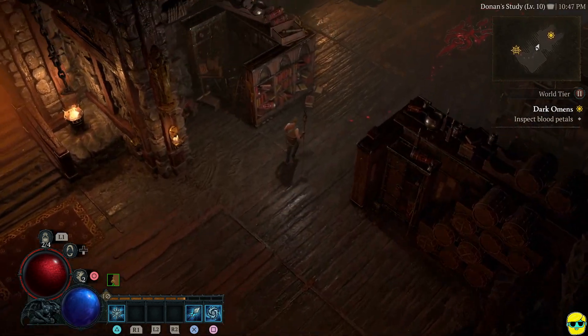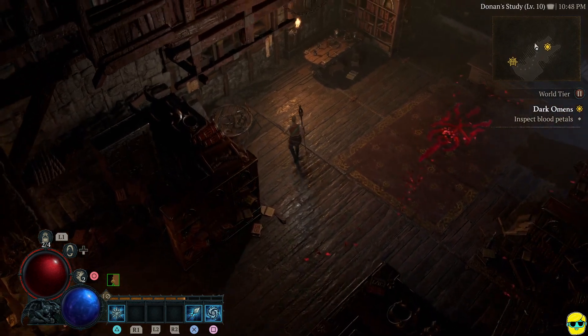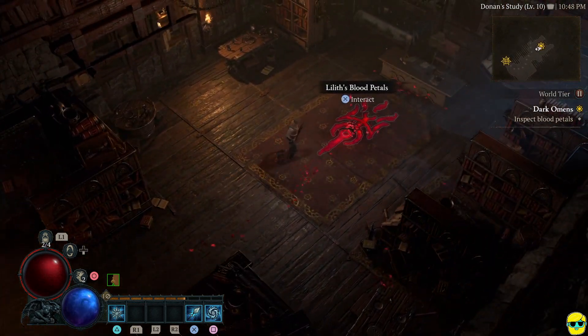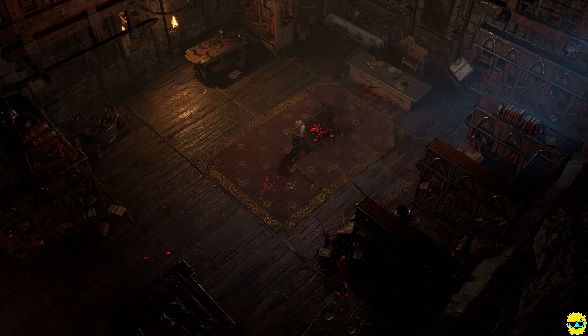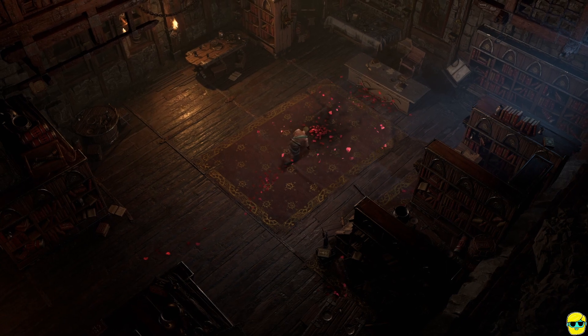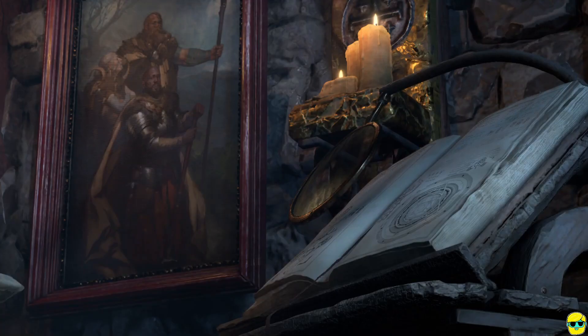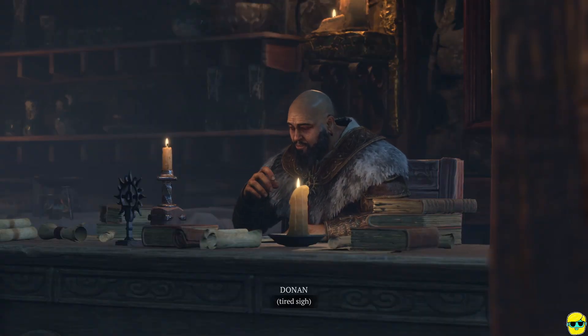I need to inspect the blood petals. Oh, not these blood petals again. A tome entitled Grimoire of Ash — the pages are filled with ancient writing of Hell's Fire demons. One passage is about Astaroth, the charred duke. A weathered tome entitled The Book of Wards — notes scrawled in the margins of a section about fire magic. Donan, what were you doing? Lilith lefties. Let's get these blood petals out of here. Don't eat them, dude.